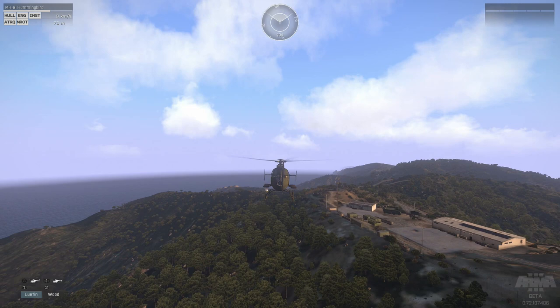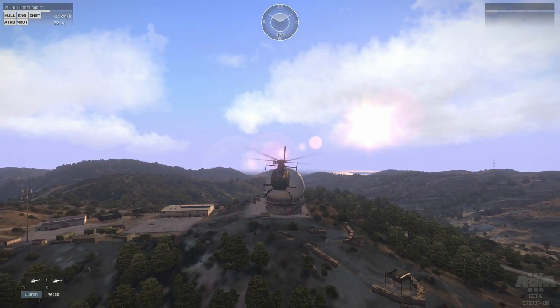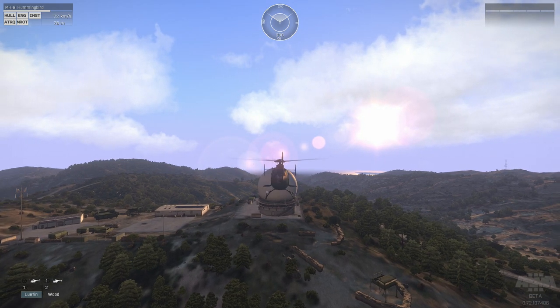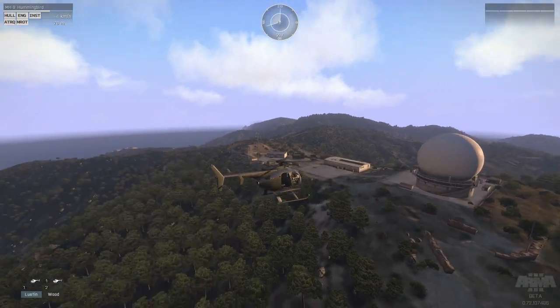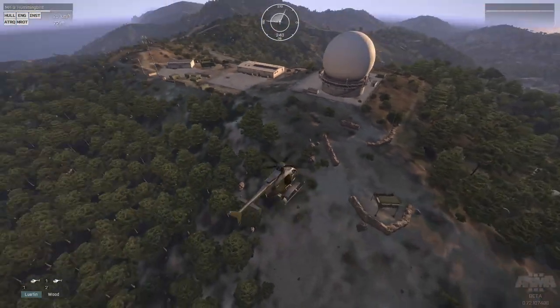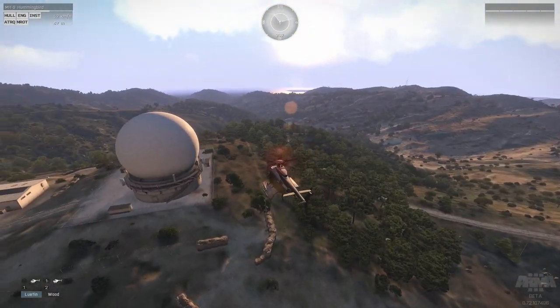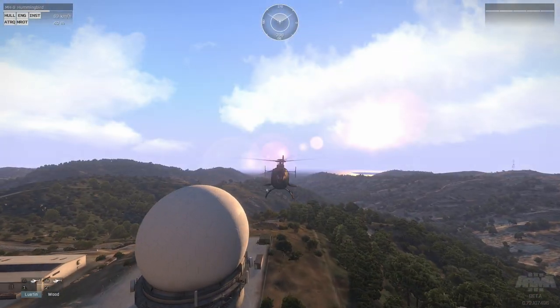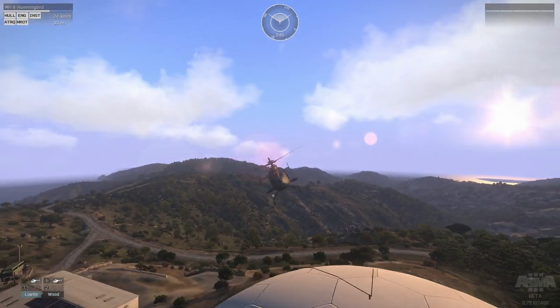Coming out to third person to have a look — the radar station sits atop the main hillside, the mountains of Stratis. It has roads leading up, various little outposts. It can be a tricky base to take because of how well defended it can be, but it's obviously a really good objective position.